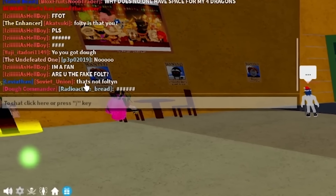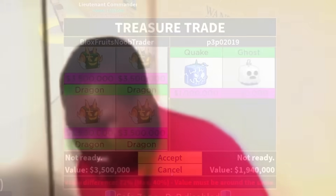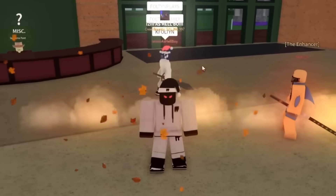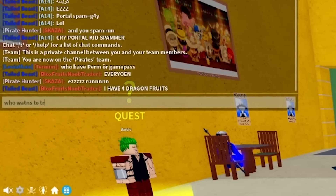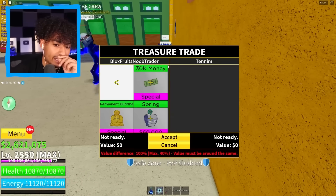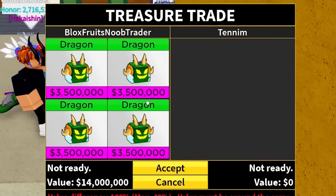This lobby is stacked but nobody has space — so we gotta keep searching. I announce to everyone: 'I have four dragon fruits, who wants to trade?' Someone private messaged me saying 'you!' — come sit down please. Let's put in one dragon, two, three — oh, he has space! Let's go, we finally found somebody with space. Does he have anything though? He said 'you' again.